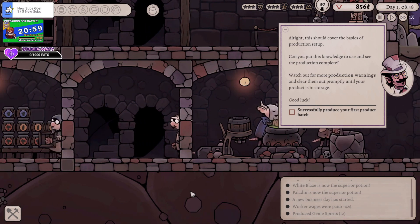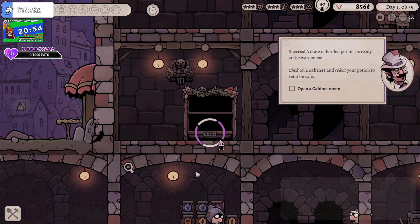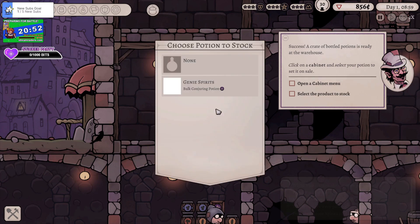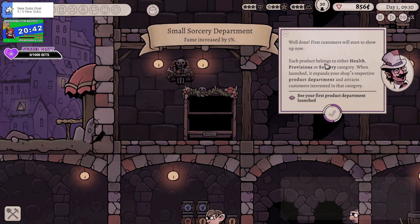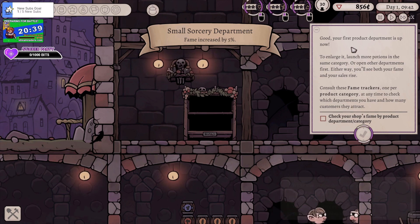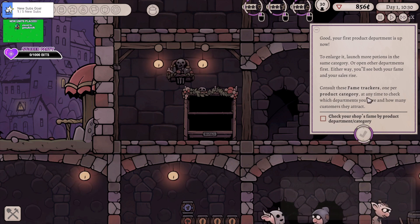At the moment the workforce is a tad expensive — we do have a small loan of 1000 mcgubbin cents. Now we stock the product and we get to launch our shop, before we end up in debt to the king. Each product belongs to a bunch of stuff. Your first department store is up — to enlarge it and launch more products in the same category, open other departments. You'll see your fame and sales rise. You get fame per product.